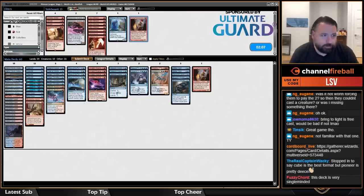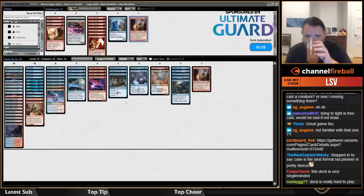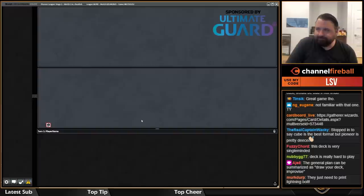That was close — if I didn't have to play Ley Line War I could have channeled that at some point. I think what I could have done differently that game: it actually did end up costing me that I played Ledger Shredder and then the Phoenix came back and attacked instead of leaving up Spell Pierce.